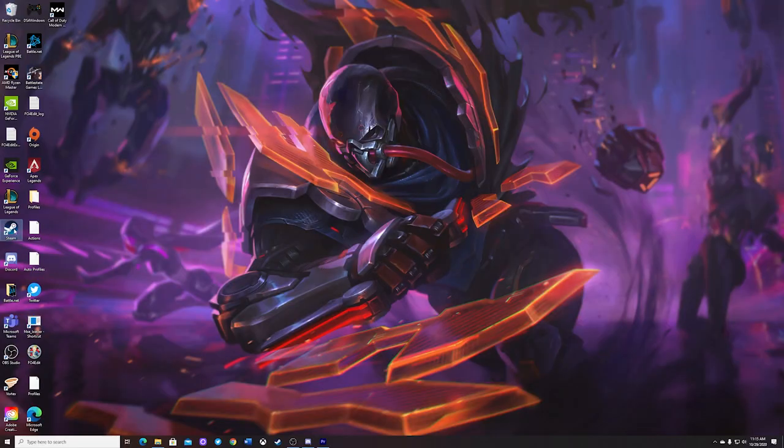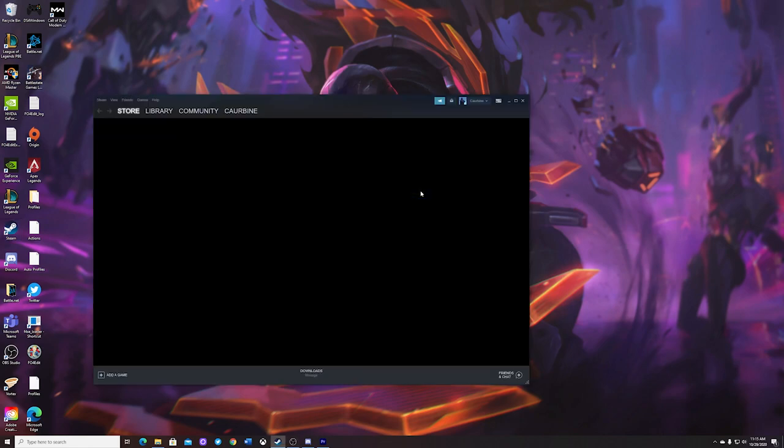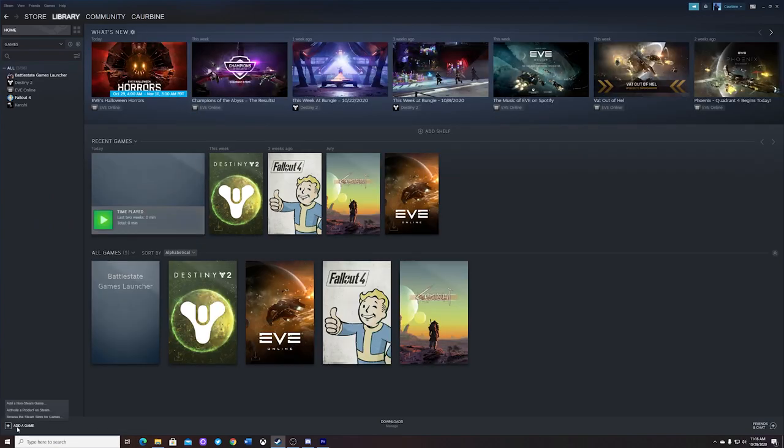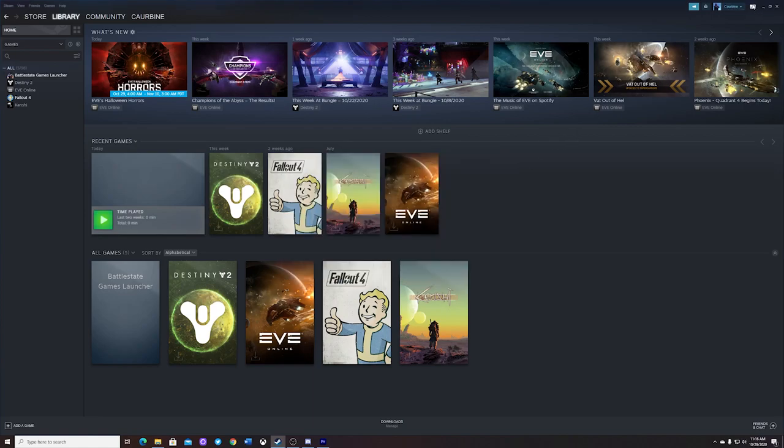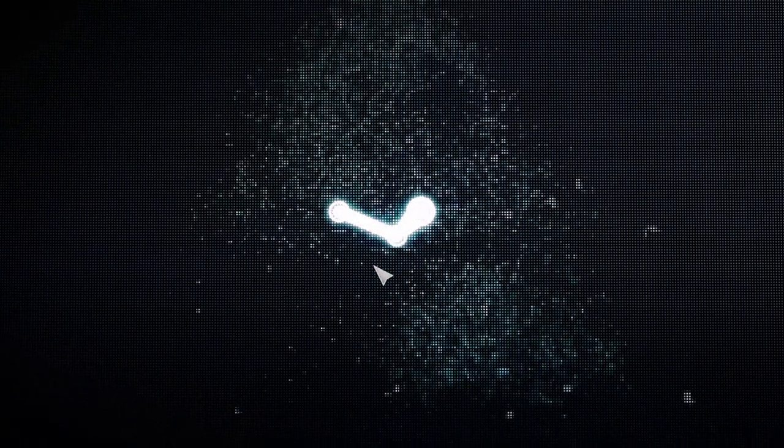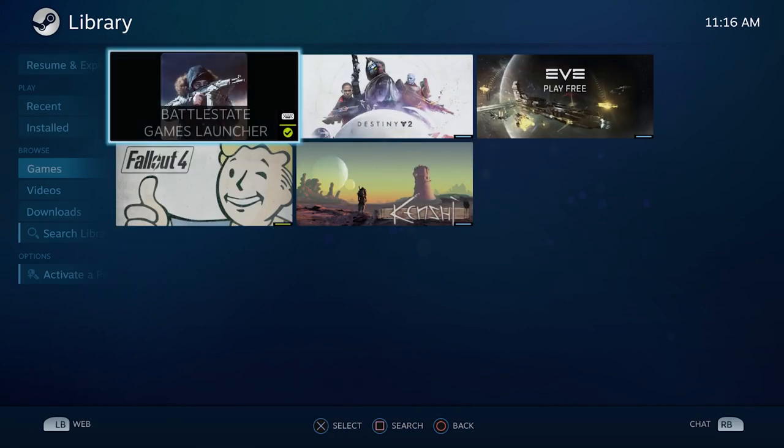First things first, you're going to want to open Steam — Steam is the only way this works, or at least how I do it. Go down and select Add Game, checkmark whatever game you want. I already have Tarkov installed so I'm just picking some random ones. Hit select and it adds it. Then go up to the corner, set full-screen mode — your ears will be torn apart by their audio. Then insert the controller and you'll be able to freely move around the menu. This only works in full-screen mode.